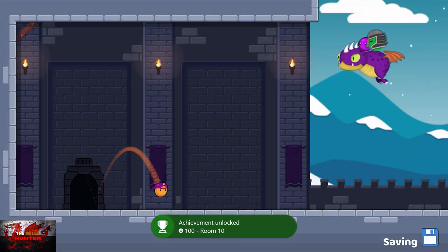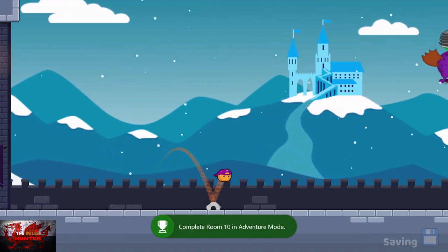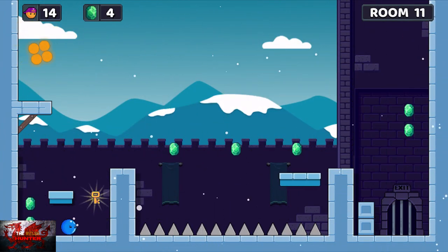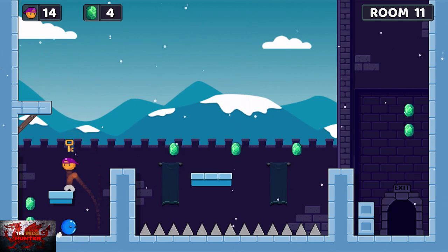There may be a couple of times, if you're not really paying attention, that you may die and mess up. But because the levels are very short, it's really only a slightly minor inconvenience. Onto room 11 and it's snowing, which makes no difference to the levels.